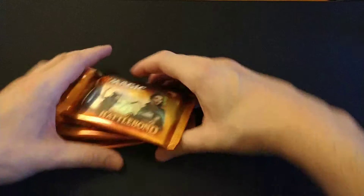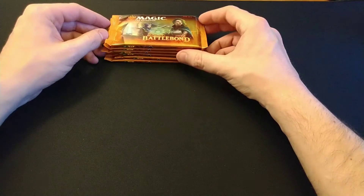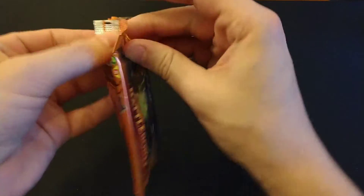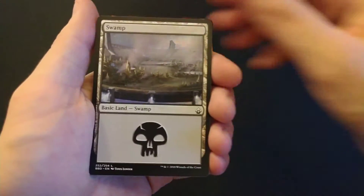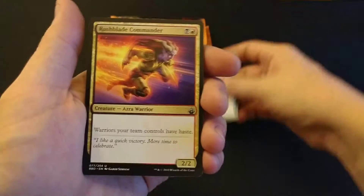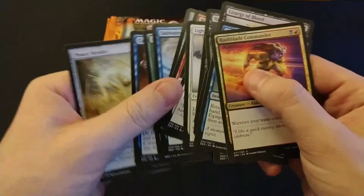They're gonna go up in value. Let's see if we can get an awesome mythic — like Doubling Season, that would make me very happy. The rares or mythics are right at the top. Tides Bout Tyrant — not what we're looking for, but the next pack's got the magic, I feel it.